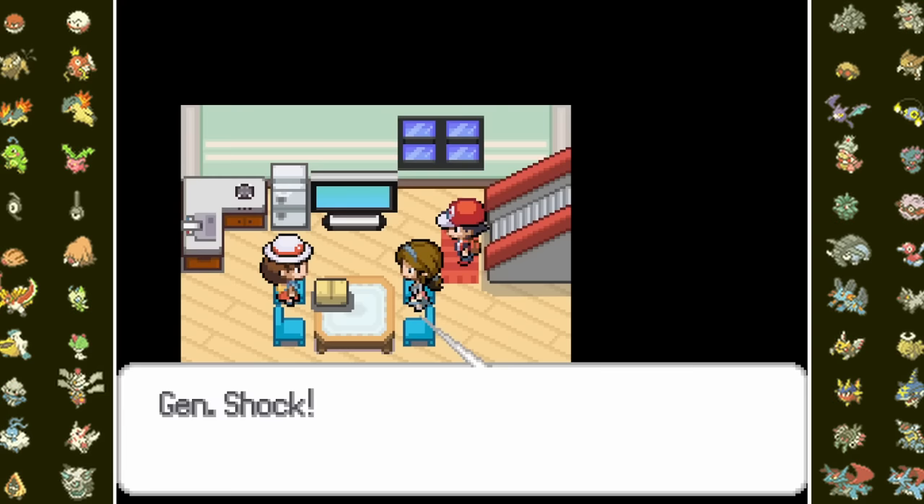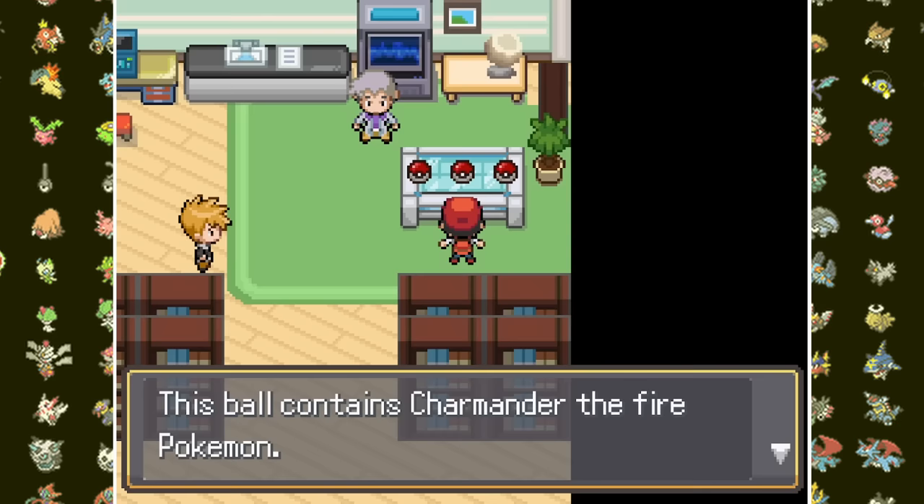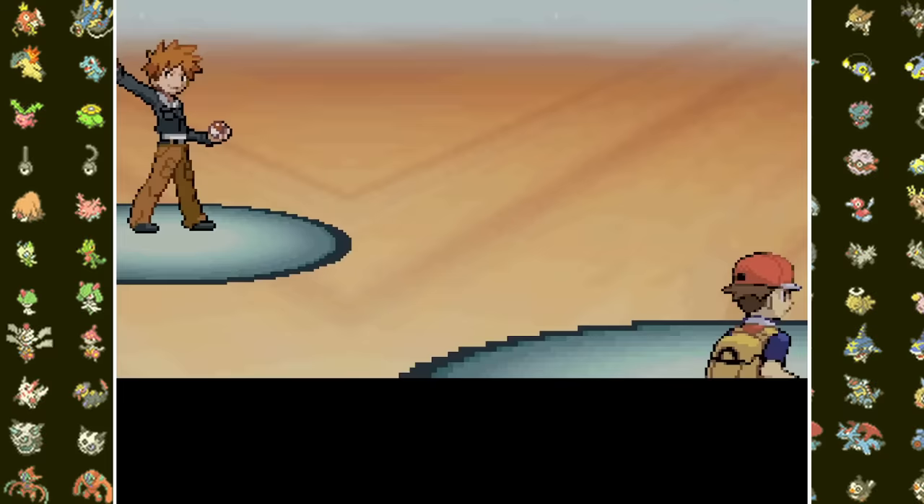After reading a letter from the Pokemon League officially welcoming us as a member, we do the usual dash to Route 1 where Professor Oak stops us and brings us to the lab. We grab Charmander — who wouldn't want a Pikachu Charizard fusion? Our rival, Private Tiny, takes the remaining Bulbasaur and Squirtle and fuses them. After a few scratches, we take his Squirt Sword down and he heads off.